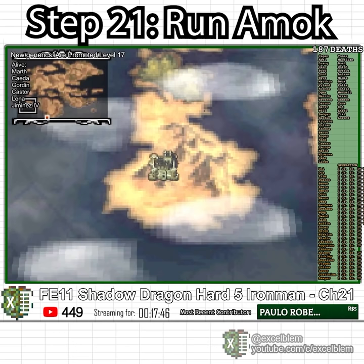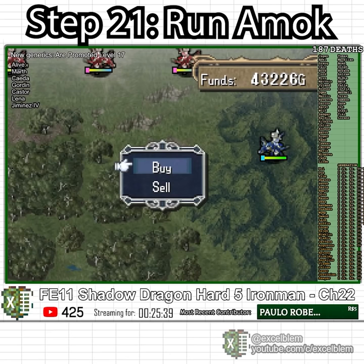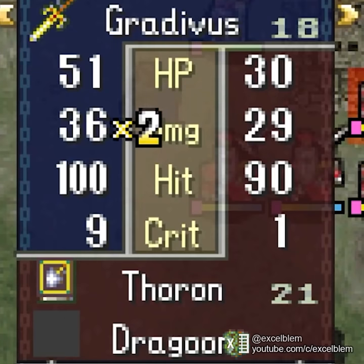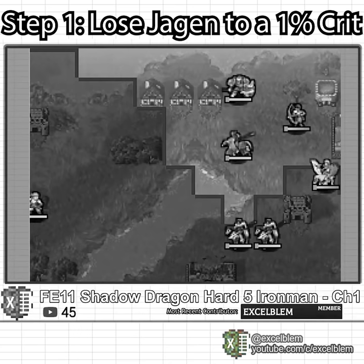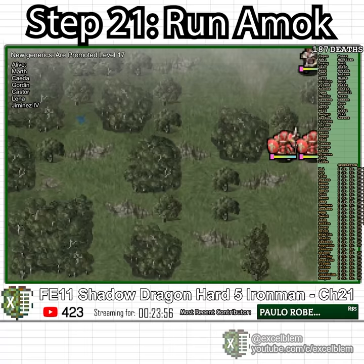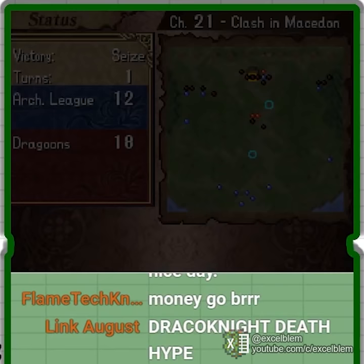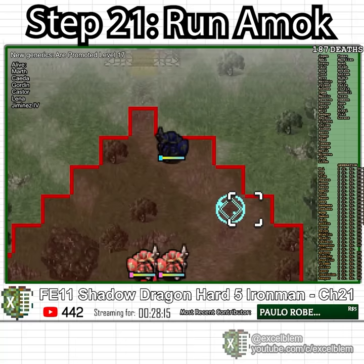Chapter 21 has a metric ton of enemies, but only two that deal magic damage. I begin by warping a generic onto the secret shop to buy a whole bunch of stat boosters. The two thorn mages have a 1% crit chance to kill Caster in one shot. This run started with a 1% crit, and I don't plan for it to end with one, so I take no chances — warping Ymir to defeat one thorn mage and having Caster kill the other in a guaranteed one-shot. The remaining enemies have spray weapons but less than 30 attack; units like Ymir and my unwanted generics become mincemeat, but they do zero damage to Caster. I spam the end turn button as Caster soldiers the entire enemy army.